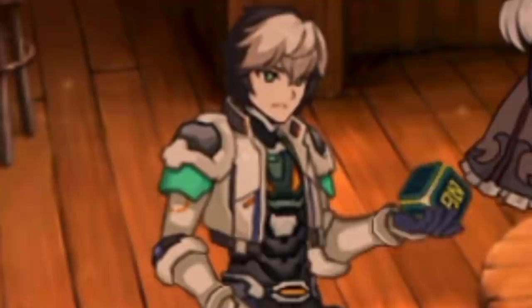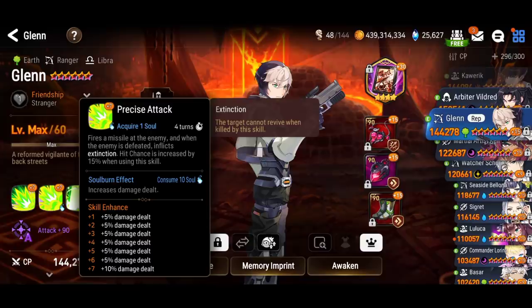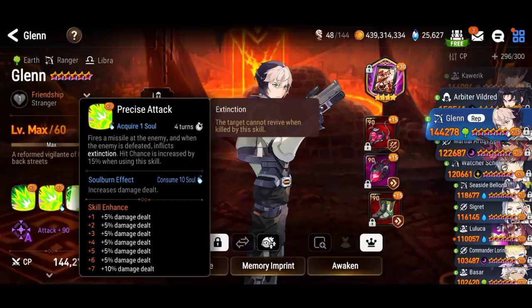I feel like Glenn will definitely be a game changer in Epic 7 since he's only a three-star hero and he is very accessible. Now you can counter revive mechanism because of his extinction on skill number two. You're getting greater attack buff, 75% attack increase, getting an extra turn, building souls, and then boom — you take out the target. That hero is out of the equation. You don't have to worry about that hero coming back on the board from revive. Extinction, done.